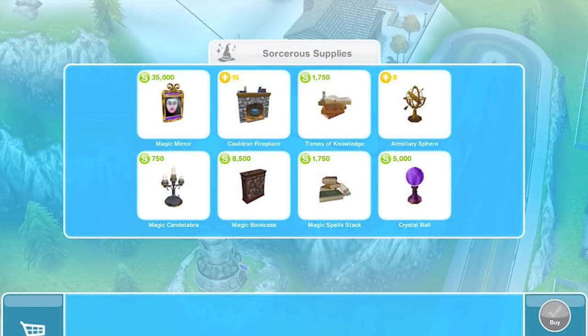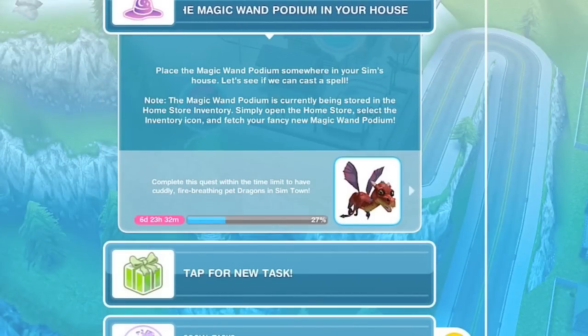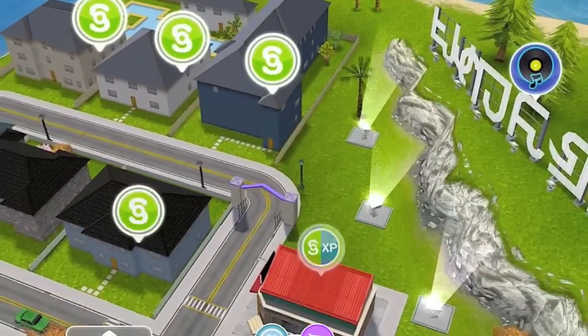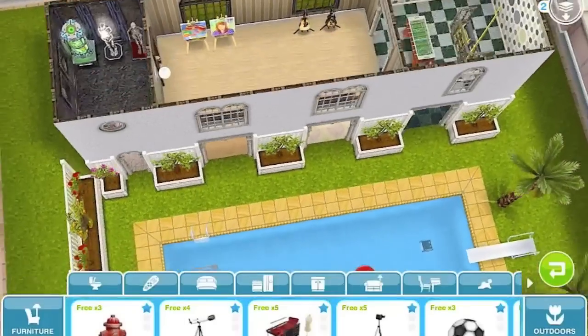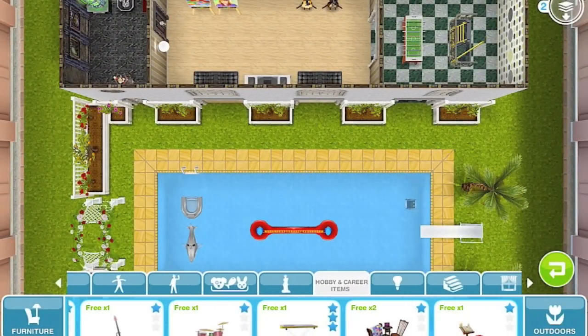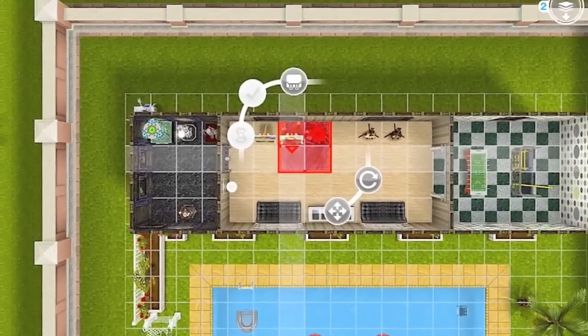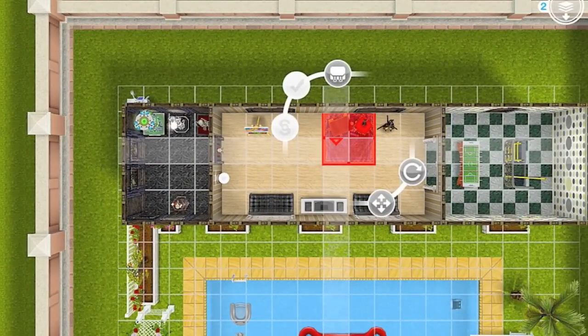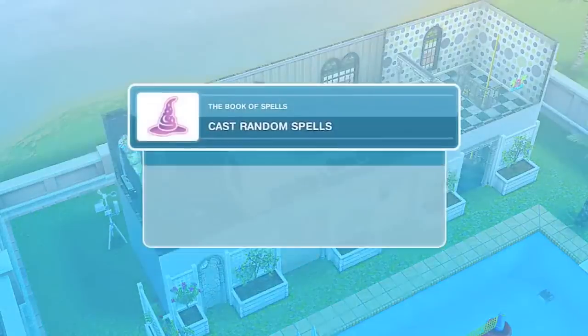The rest should be pretty straightforward — I'm going to continue where I left off. You pretty much get transported to this magician's or wizard's house. Next up, we're going to place the magic wand podium somewhere in my sim's home in order to be able to cast a spell. It's going to be found in the hobby section. The first thing you unlock, which is actually the crystal ball, is going to be found in the decorations. But the wand podium is going to be in the hobby section.